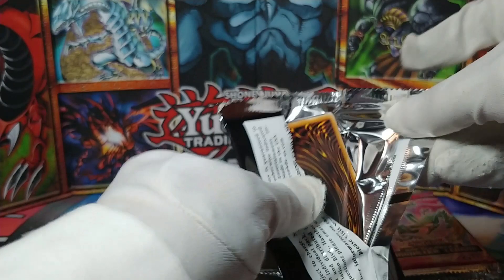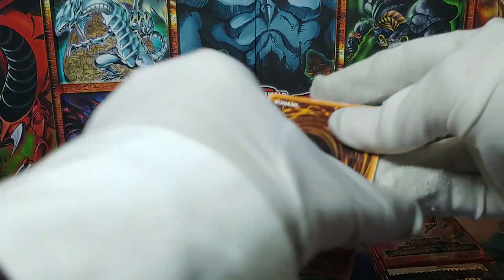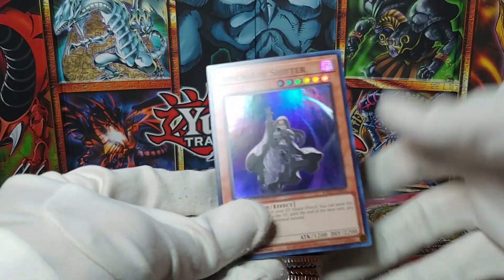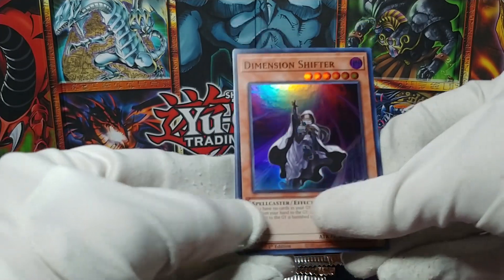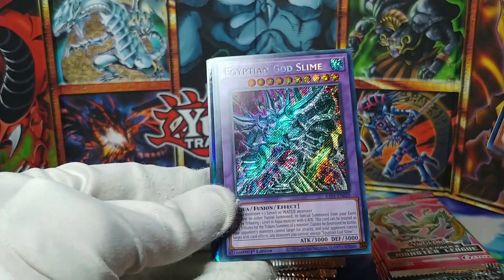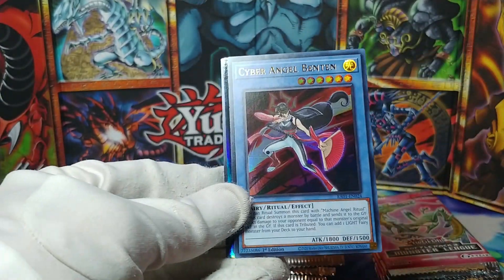I'm going to start with the Rarity Collection, which is a set I'm already familiar with — I've opened a few boxes in the past and there are still cards I want from it because this set is full of good stuff. We start off with a Dimension Shifter and an Egyptian God Slime — okay, that's a good one!